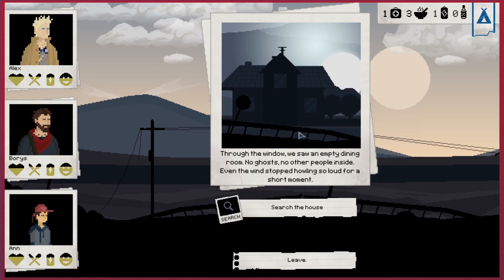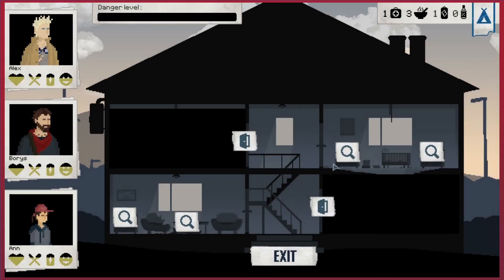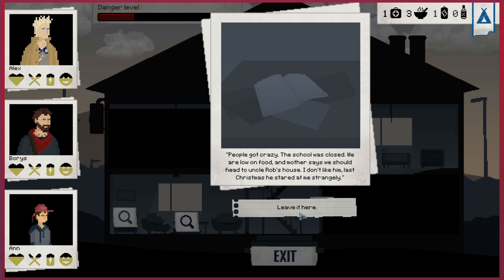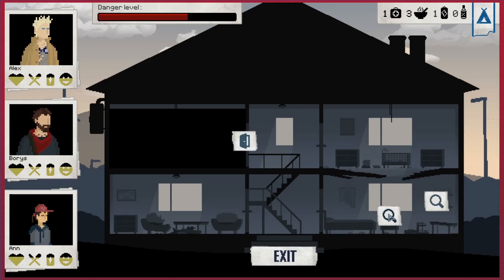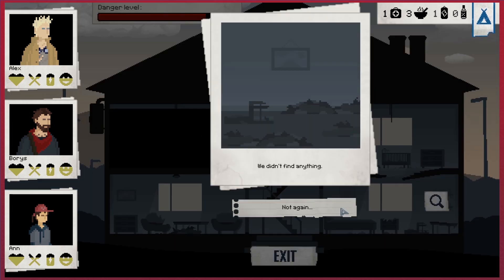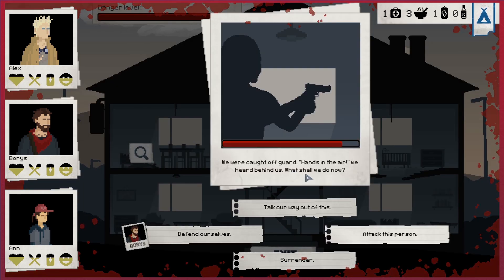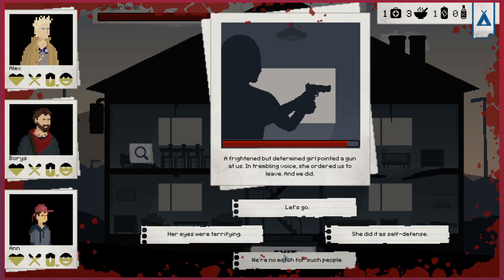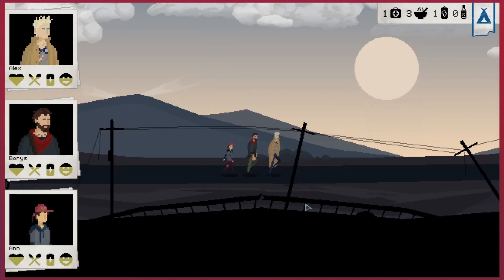Let's look for a broken window - an empty dining room, no other people. We can search the house for goods. Nothing there, nothing there - school stuff apparently. Let's tinker with the door. Oh no, it's a guy with a gun. We'll surrender. Oh, it's a little girl. She did it as self-defense. We're just buggering off.